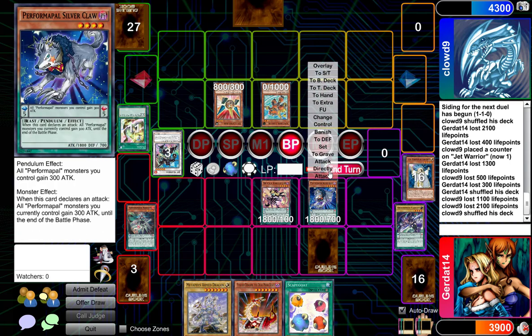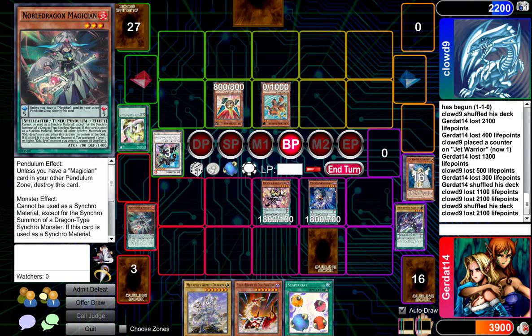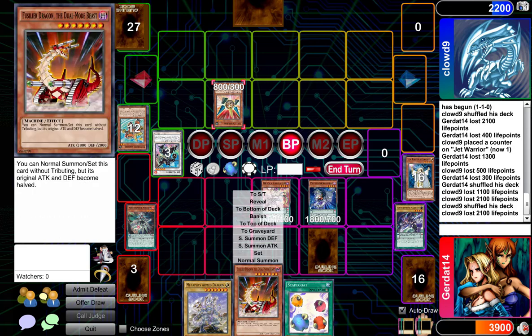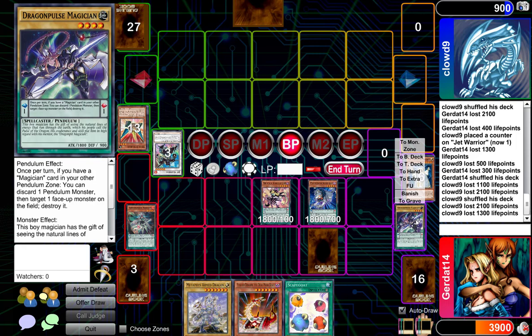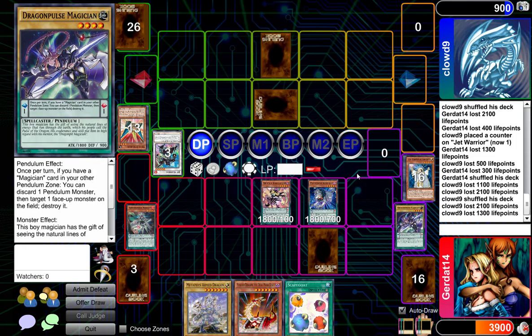I will have Performing Pile Silverclaw attack Synchron Carrier for 2100. And I will have my Skullcrobat Joker attack Drill Synchron for 13. And I will end my turn. Please, for the love, give me a Call of the Haunted. That is not a Call of the Haunted. I'm gonna set this card and end my turn.